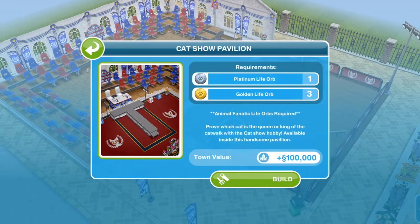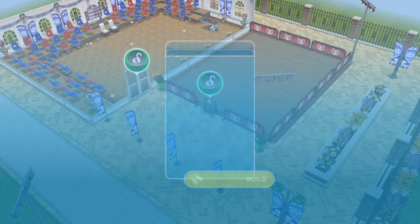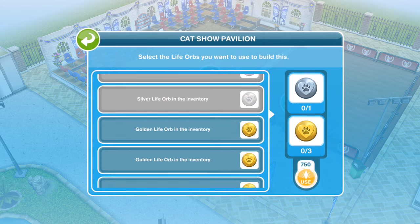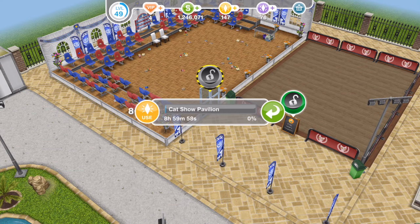What should we do first? Let's do the cat show pavilion. This needs one platinum life orb and three golden life orbs of the animal fanatic type. It says prove which cat is the queen or king of the catwalk with this cat show hobby, available inside this handsome pavilion. It adds a town value of a hundred thousand. We've added our orbs and it is going to take nine hours to build the cat show pavilion.